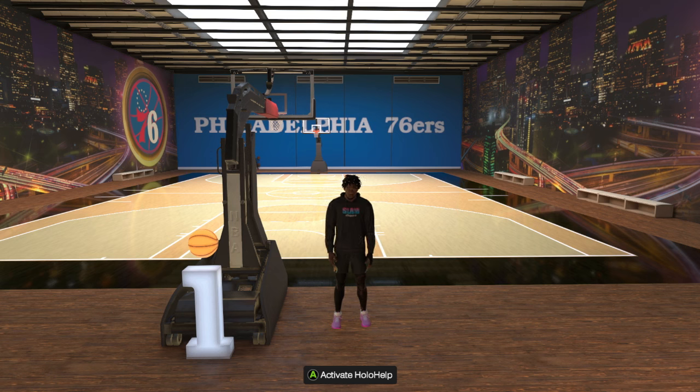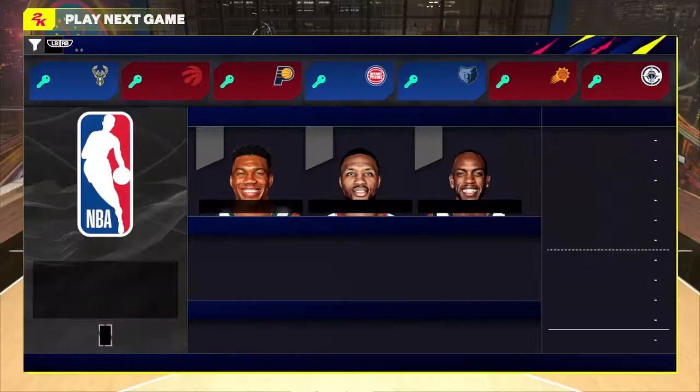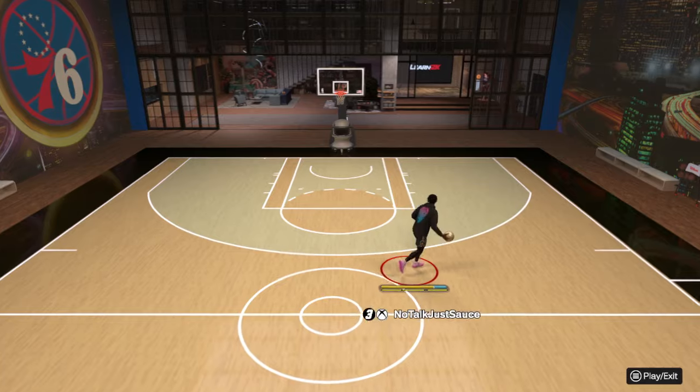With that being said, today we are going to be getting into a jump shot video. This jump shot is going to be for players 6'5 to 6'10. It doesn't matter if you're a tall point guard, a lock, a back end, or a short big man — it only matters that you are 6'5 to 6'10. This jump shot honestly has been the most cash jump shot I've used in this game.